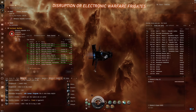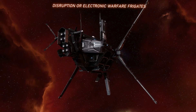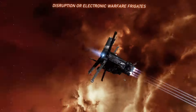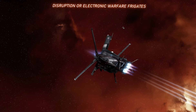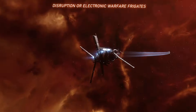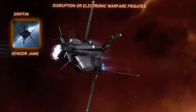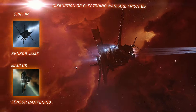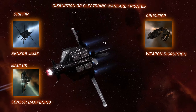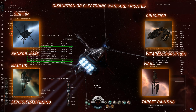And then we have disruption ships. These are usually electronic warfare, or E-War ships, meant to disrupt the flow of combat, whether by jamming sensors, nerfing target range, or disrupting weapons tracking. The Caldari Griffin can successfully jam the sensors of another ship so that it cannot target anything except the ship that jams it. CCP Games realized that full sensor jamming was too powerful, and now the source of the jam can be targeted, but nothing else. So the Caldari State has the Griffin, which jams sensors. The Gallente Federation has the Maulus, which dampens the targeting range or target lock speed. The Amarr have the Crucifier, which can disrupt weapon accuracy, and the Minmatar have the Vigil, which can use target painters to bloom the sig radius and make the target much easier to hit.